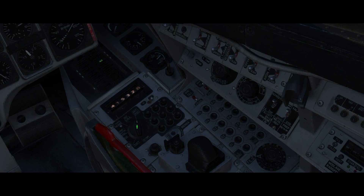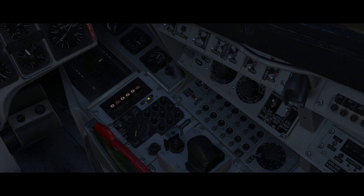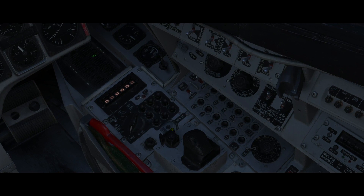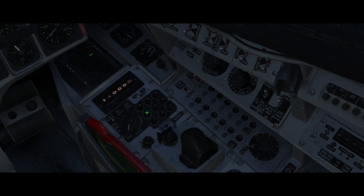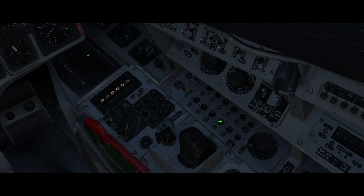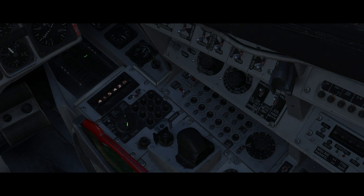First, we will select the attack mode on the weapon selector. Then we'll switch to the attack mode on our data entry panel, and use code 9 to set the second waypoint as our target waypoint. Next, we'll enter 11007 to set 110 degrees from our pop-up point to the target and a distance of 7 kilometers. Finally, we'll switch back to the actual position output mode.